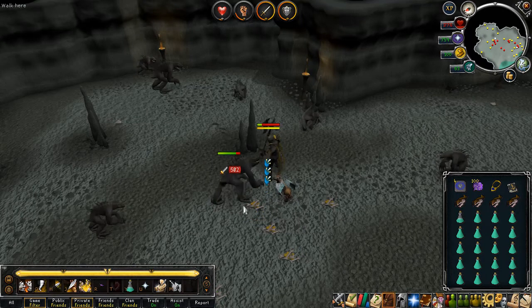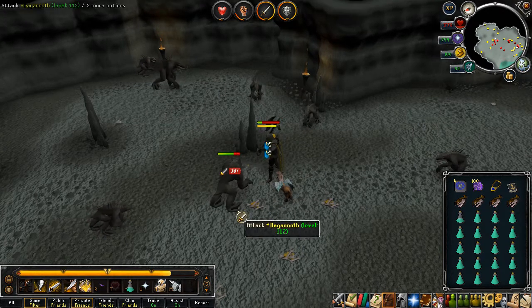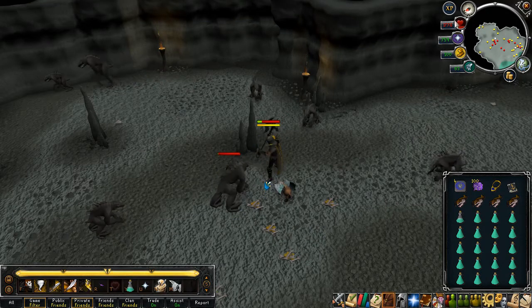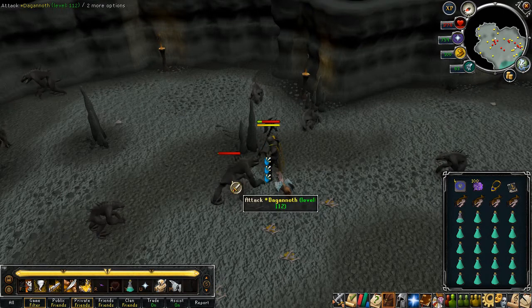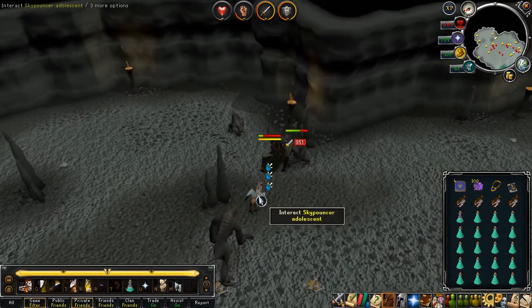It would be nice if you could get a pouch and fill it up with food and eat out of it, because food can be a huge inventory drain. I'm pretty sure I have my prayers all set up, but I'll check that in a minute. I'm going to keep my health around 1,200. These guys don't hit too much with their ranged attacks, given that I've got good defense versus range.